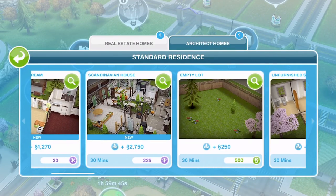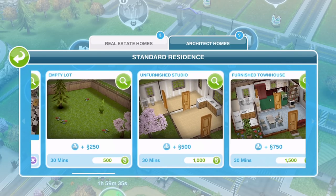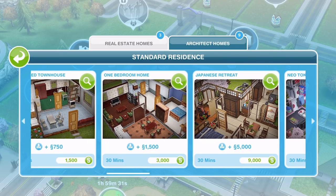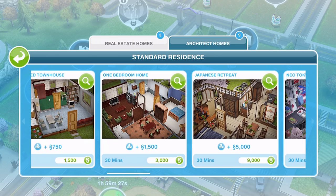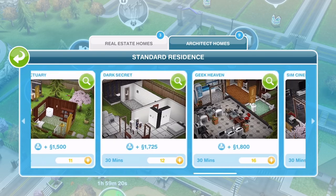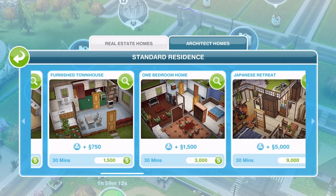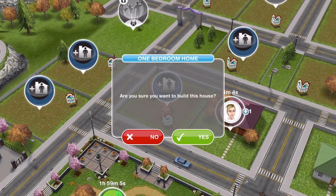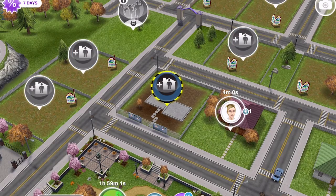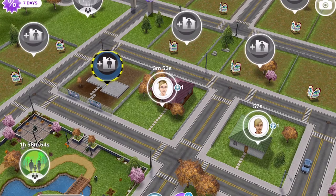Let's take a look at the houses we can build. We've got 7,200 simoleons. There are lots of options — furnished townhouse, one-bedroom home — some cost LP, some SP, some simoleons, and we've even got architect homes now. We're going to stick with the real estate homes and go with this one-bedroom home. That takes 30 minutes to build and costs 3,000. Let's get that started, and then when it's done we're going to add a new sim.